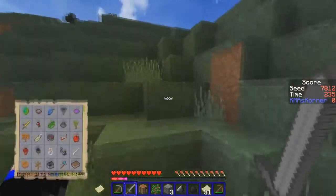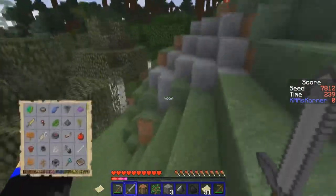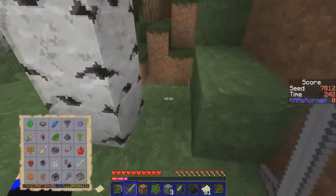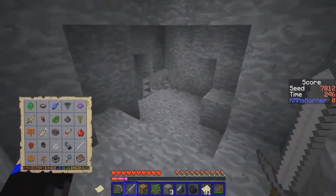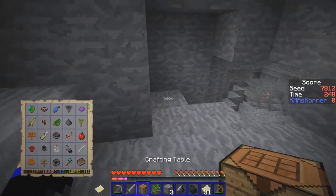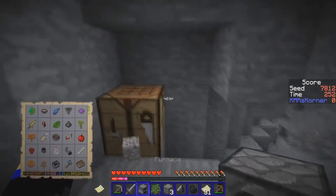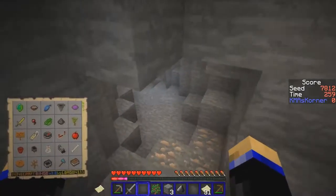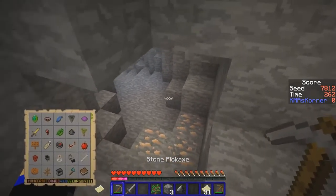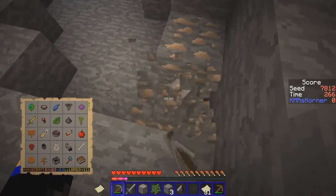I need a cave of decency, not a cave of — what is that? Okay, we might have ourselves a cave of decency. I got some iron there, so let's throw this down and make what we need. We can throw that in there — we need to cook up all three of them. We just need three.